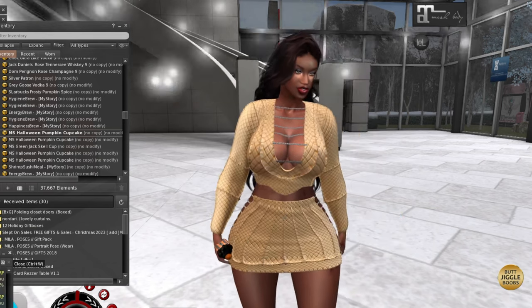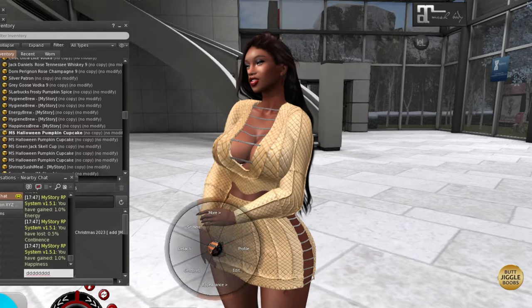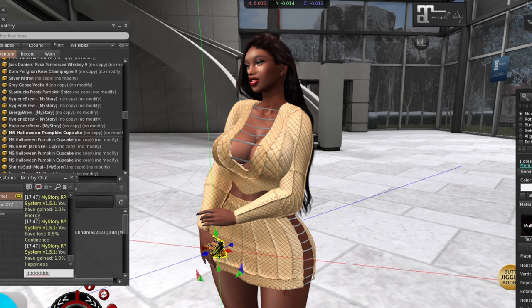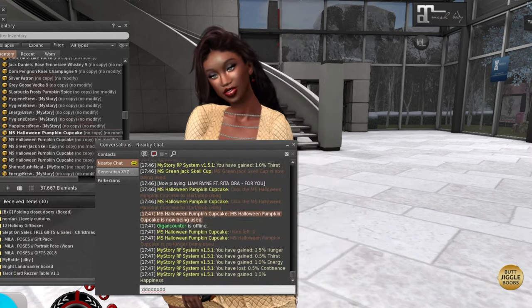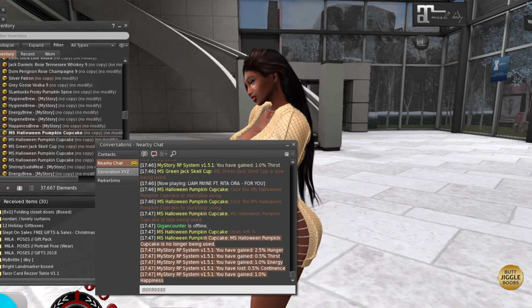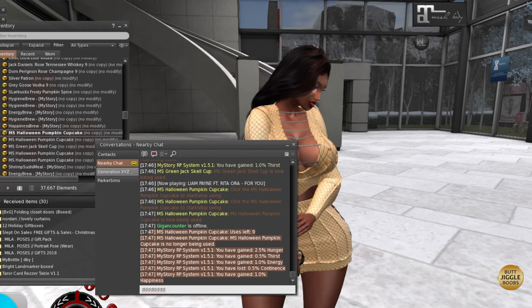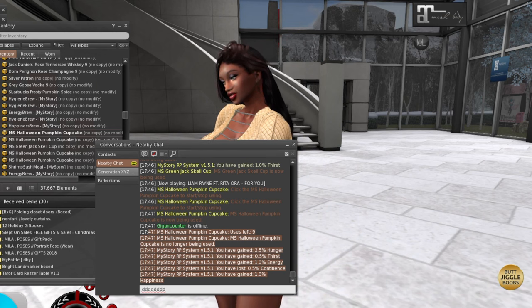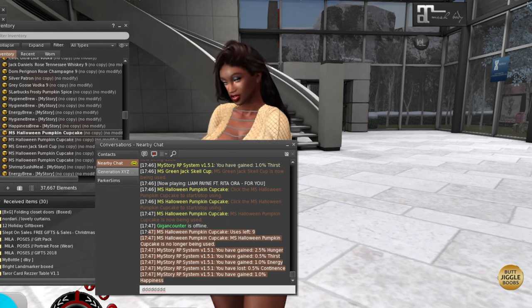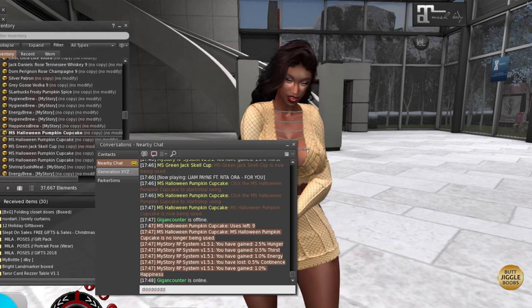When you have items, sometimes you can make them accessible to everyone and sometimes you can just leave it to where it's only for you. In my chat, it's telling me I have nine uses left on my cupcake, and this is all the stats I got — the 2.5, 0.5, 1.1%, negative 5%, and 1% gain. That's how you would use a lot of the My Story things.